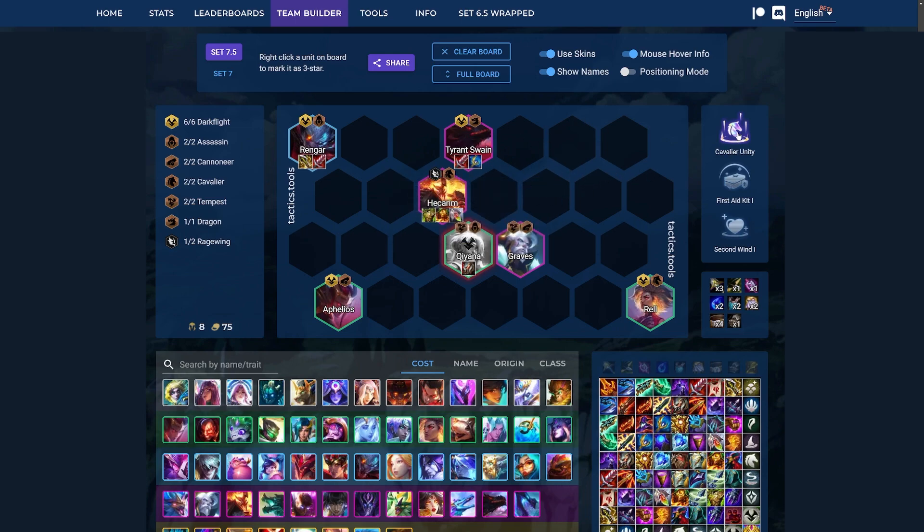The best augments are Cavalier Unity, which is pretty insane especially on Rengar, Swain, and Graves. First Aid Kit is nice since we're running so much healing in this comp and they also have a couple of shields. And then Second Wind as well, just to make sure they stay alive and heal up.